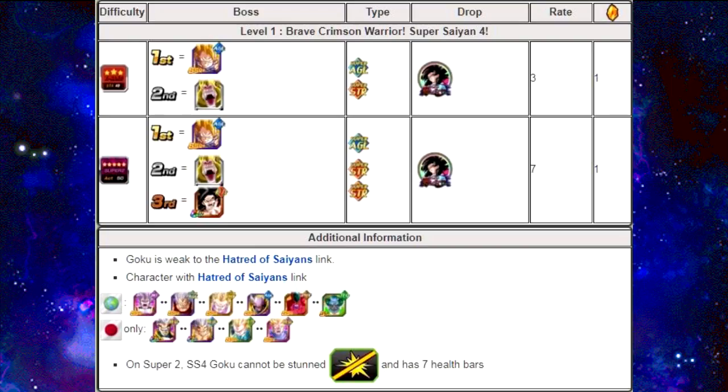Then he goes into a third stage, which is his Super Saiyan 4 version — he hits so hard, so be careful when he launches his attacks. You're probably going to want to bring an Agility team. An Agility team actually goes against him really well because for the first stage you should get through without a problem, and then the second two stages he's Strength, so he won't be hitting that hard against you. He is weak against the "Hatred of Saiyans" link. The dreadful fusion Baby Vegeta and the Baby Janemba fusion link together and may do well, but just bring an overpowering AGL team if you have it.